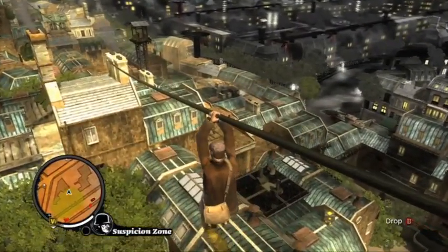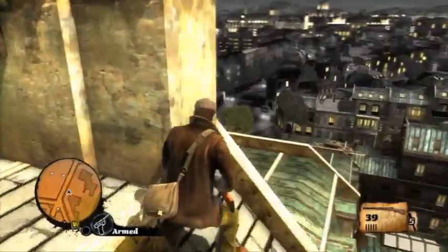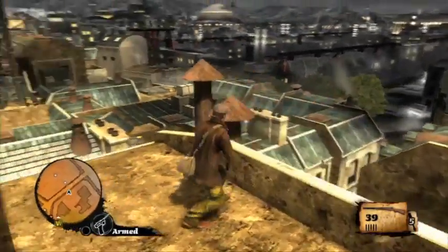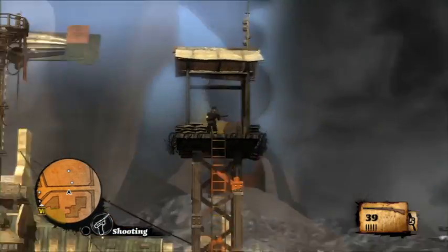That created a little suspicion ring down there on the mini map, which you can see in yellow. If you're seen in those areas, the suspicion will start filling up and Sean will start getting in trouble — they'll start chasing him. You've got to be careful not to stick around in those areas for too long.